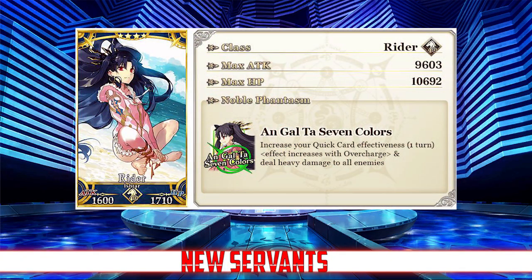It's summer and that means a whole bunch of new servants are getting swimsuits and coming to FGO. We're getting five new servants with just this part of the event. First, let's take a look at our welfare servant, Ishtar. She's going to be the free servant you get for completing the event. She's a rider servant with a max attack of 9,603 and a max HP of 10,692.